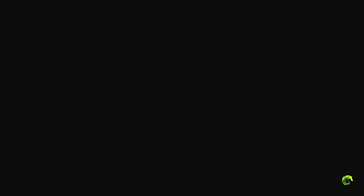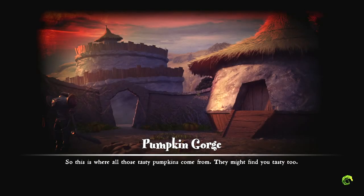If you thought we were going to be facing off against a load of pumpkins, you'd be right. Pumpkin Gorge — this is where all those tasty pumpkins come from. They might find you tasty too. Yes, sentient pumpkins. Although, I don't think they're going to find Dan very tasty. I mean, Dan's just all bone, really.